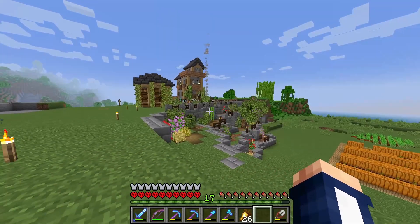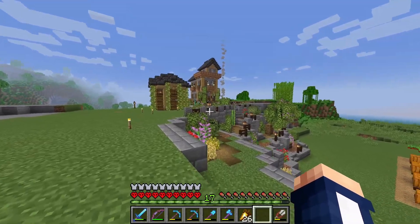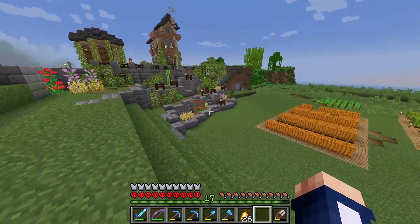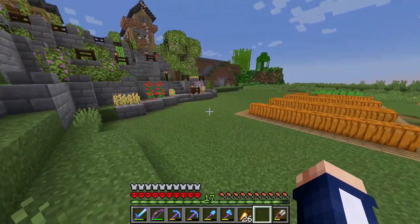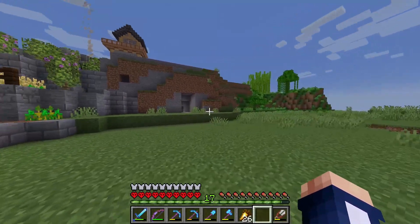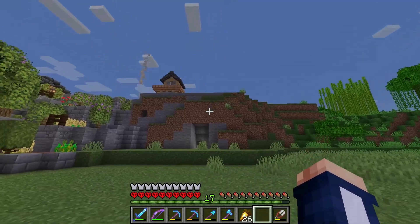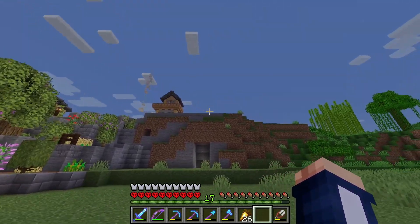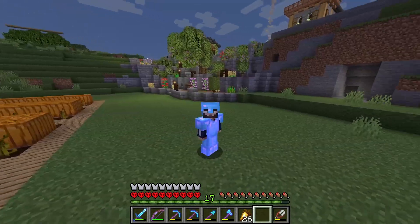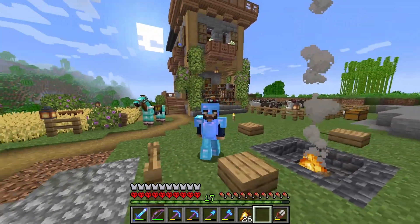I think it looks really great - what do you think? I'm very happy with how it came out. Before the sun goes down, I just want to show you what we're doing today: we're going to build a mine entrance here and a stable for Spike up there on that hill, and this is going to be like one building. But now I'm going to show you what happened in between episodes, because I've been on a little adventure.